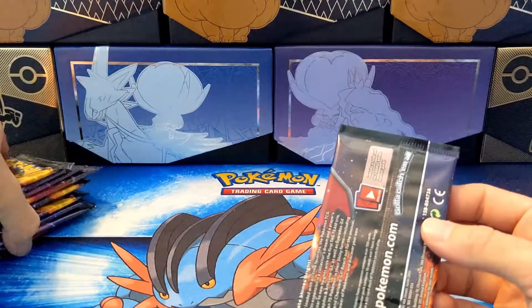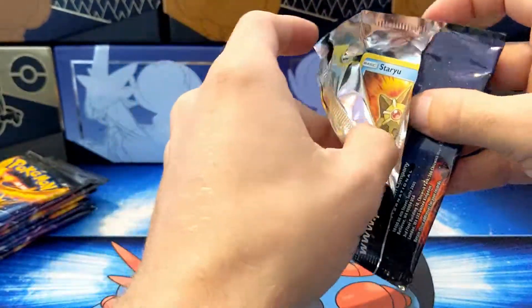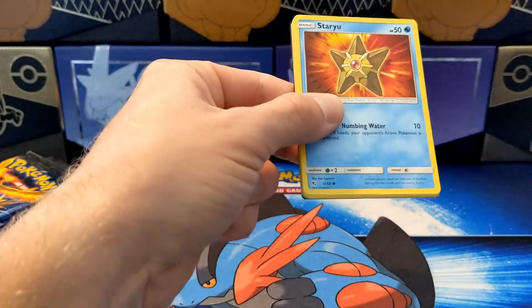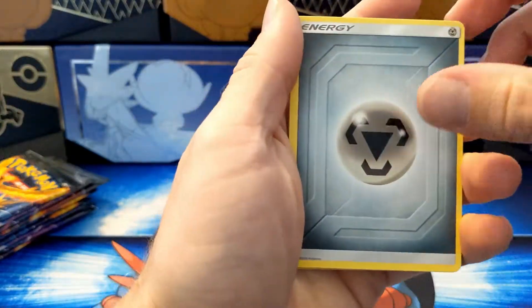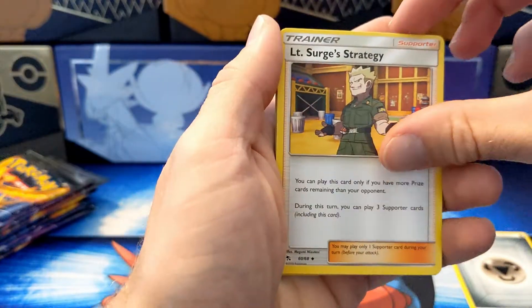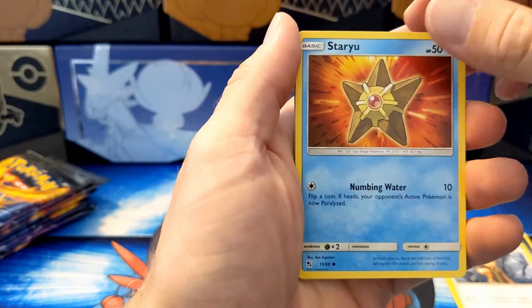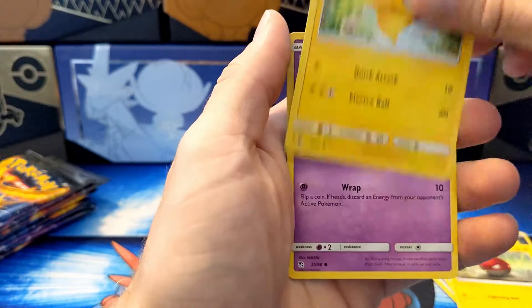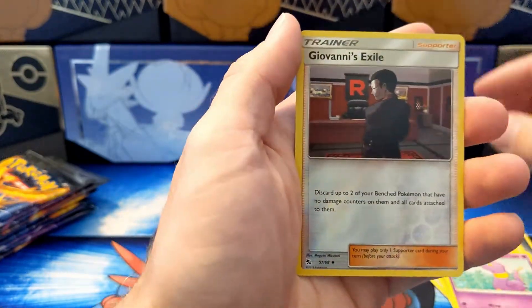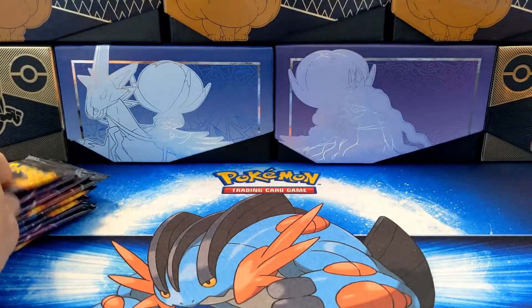Alright, I just want to get into it. Let's open some packs. Code card — one, two, three, four. Metal Energy. Lieutenant Surge Strategy. Koga's Trap. Brock's Grit. Staryu. Slowpoke. Voltorb. Pikachu looking super adorable. Ekans, also looking mighty cute. Giovanni's Exile. And we got a Clefable.